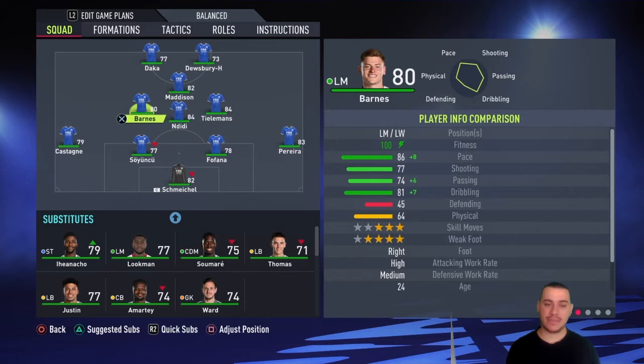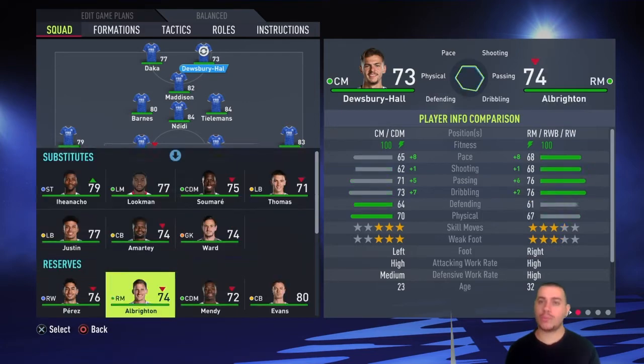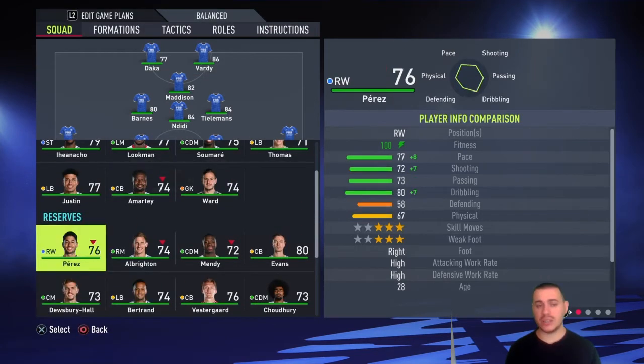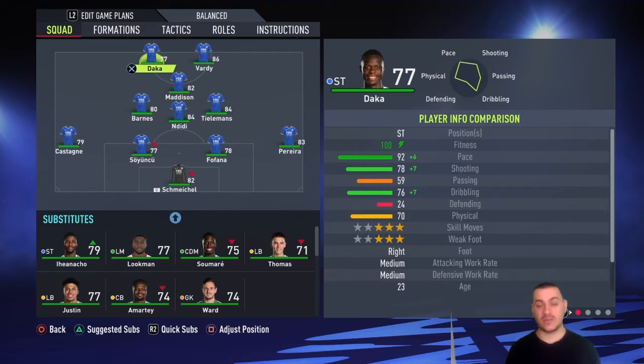Barnes is going to be your left CM. He can play left mid, but we'll use him as left CM and he'll get involved a lot offensively — that's something very nice from that left CM role. Maddison is going to be your CAM, a proper player you can really use. He's going to be fantastic there. Jamie Vardy and Daka will form your attacking duo — very fast, very quick, they are going to be so dangerous. Daka especially, with 92 pace, can really fly.